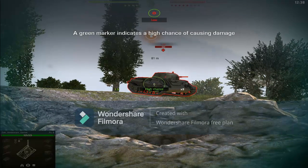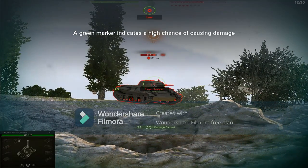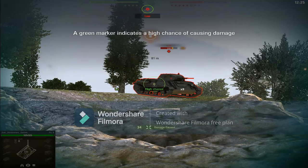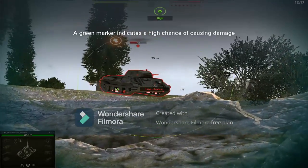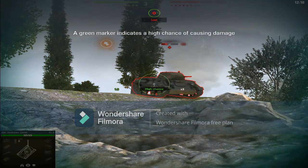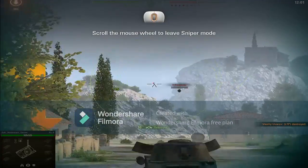We didn't penetrate their armor. We didn't even scratch them. We didn't penetrate their armor. Enemy armor is damaged. Penetration. Penetration. Enemy armor is damaged. We didn't even scratch them. Enemy is hit. That one didn't go through. Enemy armor is damaged. Enemy armor is hit. Scroll the mouse wheel to leave sniper mode.